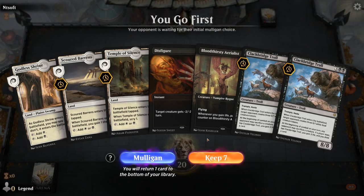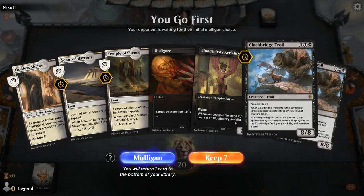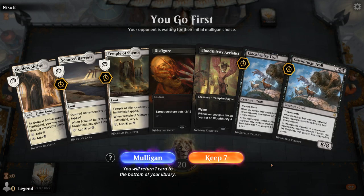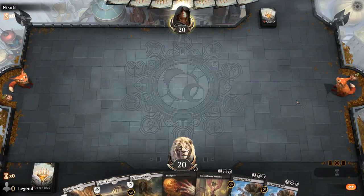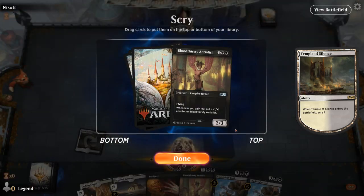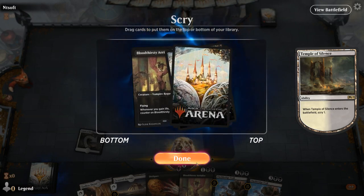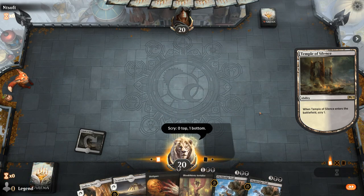We're on the play with a bit of a slow hand, but it's got double Trolls so the late game could be quite strong — we'll try it. Probably lead with Temple, keeping the Castle Ardenvale to go with Aerialists. Do I want another one? I kind of do, but we also need more lands for these Trolls. So I'll bottom it for now, and finding a lifegain card to start growing the Aerialists would also be useful. A Troll can also eventually get there, so for now I'll play a tapped Godless Shrine.